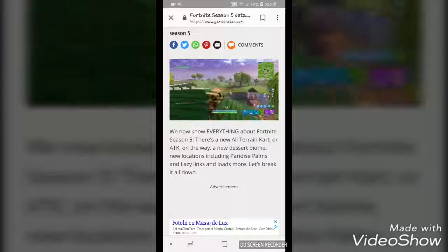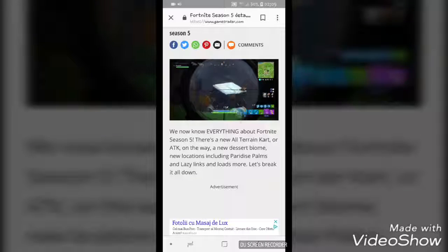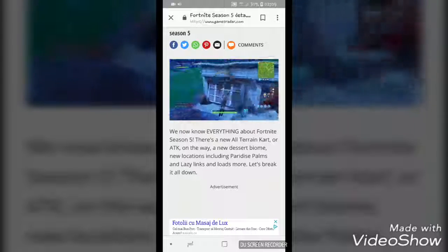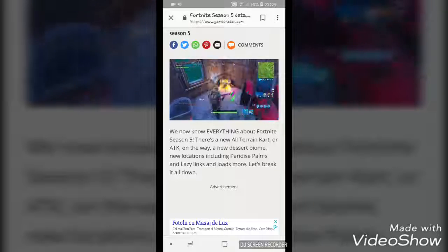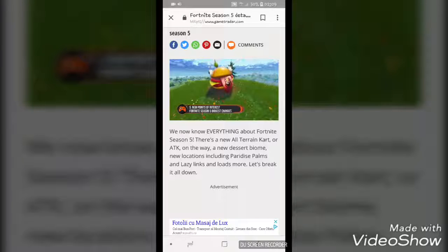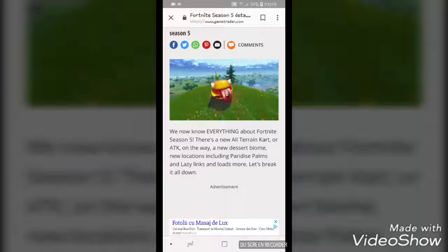And toys — you know what the toys are? It's basketball, golf ball, football. You can score like three points. This is the Drift Burger, a new point of interest. Toys are just so cool.